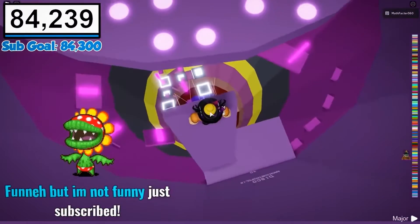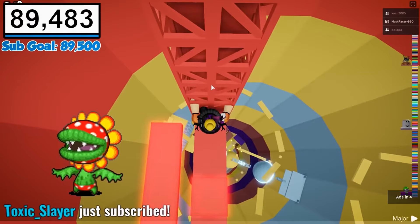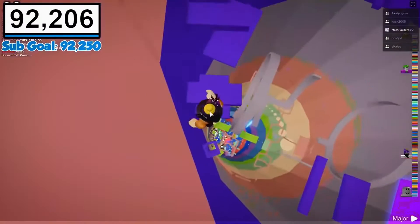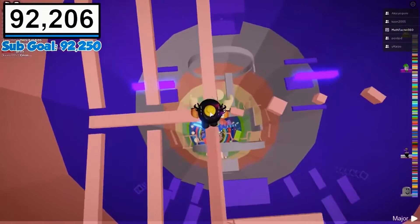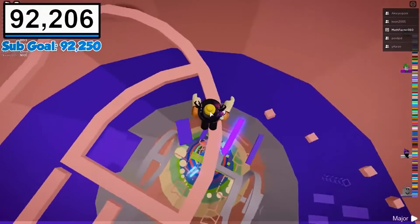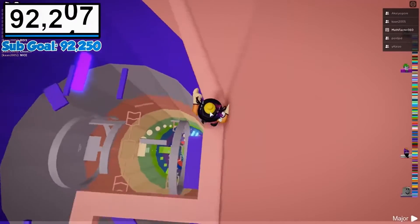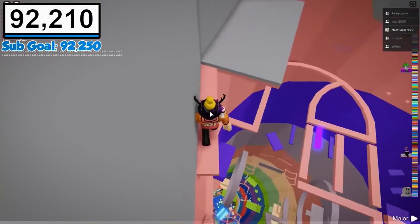In the 169th stage, the graphics of the game are pretty amazing — black and red all over the game. This gave a feeling of excitement to the players and he tried his level best to win the 169th stage. On day one, the player fell down from the top and died as it was a new level and he couldn't complete it immediately. Some days later, he was aware of all the tricks, so he achieved the sub-goal of 91,750 easily by crossing the well-lit blue blocks and those scary stairs.